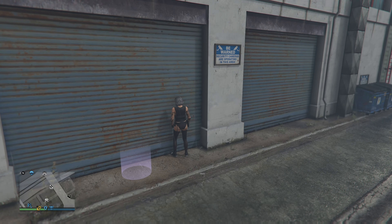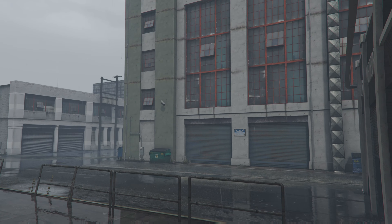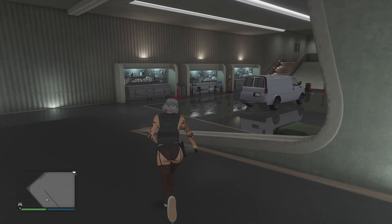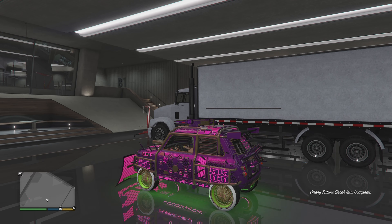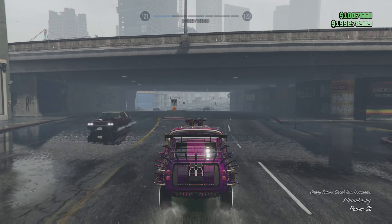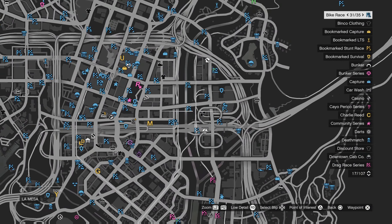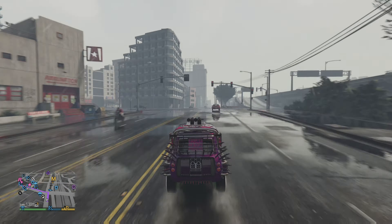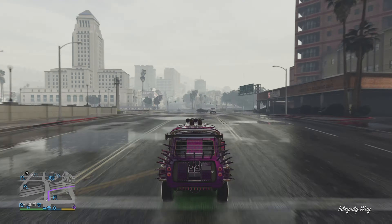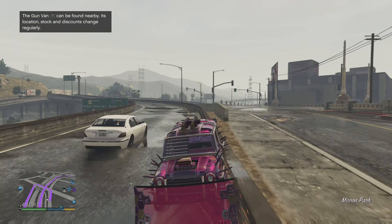Once you get here, go into basement level one of your nightclub. Once you get inside, you should see the Issy that you just duplicated. Drive that car outside and sell it again. This part is for the ones that have sold the nightclub one instead of the MOC one.